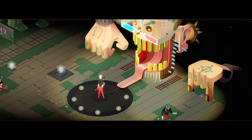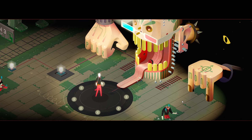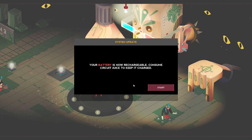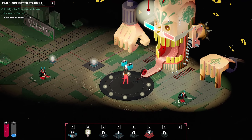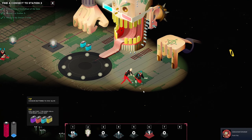I'm so full of optimism — I was about to say optimization. Oh, delicious. Give me the red pill. Your battery is not rechargeable — consume circuit juice to keep it charged. Oh, these guys got mushrooms on them. These are batteries.